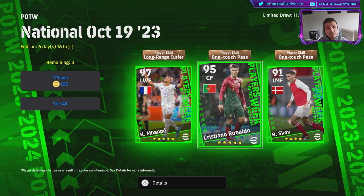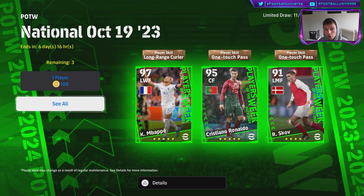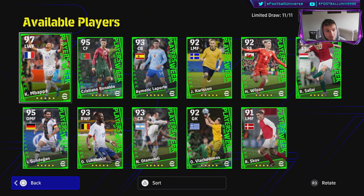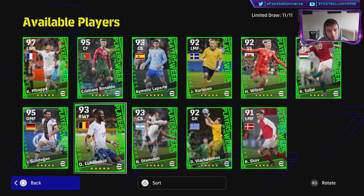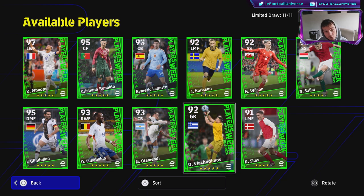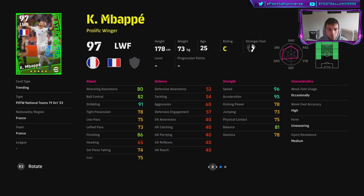Ronaldo has One Touch Pass which is nice — you'll need that on a center forward regardless of whether you're playing a target man or a running gun. We've also got Gundogan rounding off the 95-rated players, along with Laporte, Adamendi, Luca Bacchio, Vlasco, Midimus, Carlson, Wilson, Salai, and Skov. Mbappe has Long Range Curler, 96 speed, 95 acceleration, 91 dribbling, 86 finishing before the manager boost, so he'll have around 90 in all his key stats as a running gun center forward.